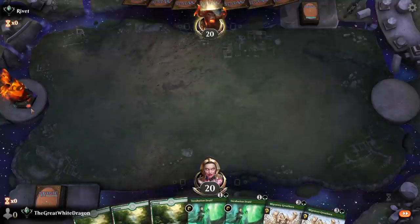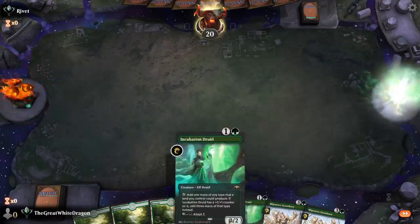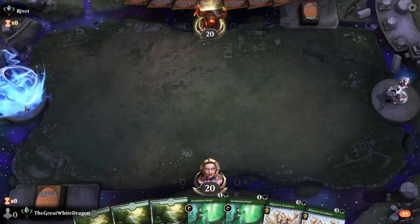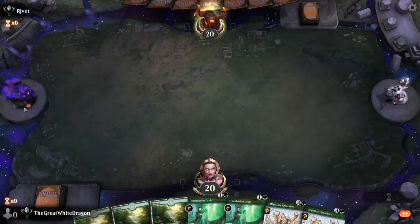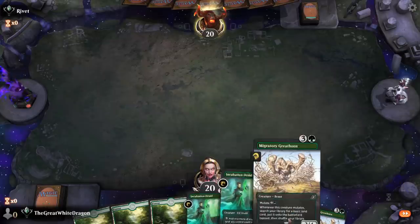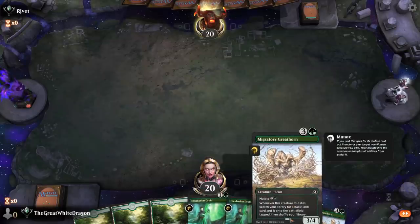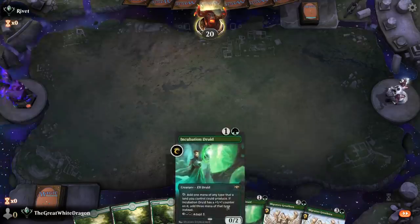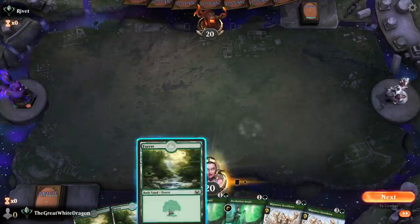Okay. Onward we go. Two incubation druids, and two of these things. Now, it's not perfection at its finest, but it's definitely something that we can abuse. Also, the art for this one is pretty good, but admittedly, while the art is good, the icon for whatever the hell this is is absolutely disgusting, and I hate it, and I want it gone from my magic.